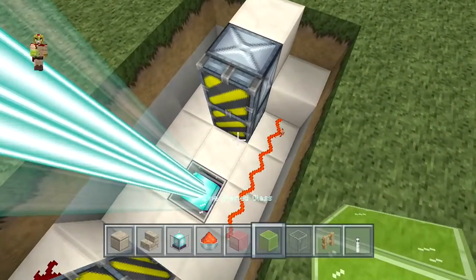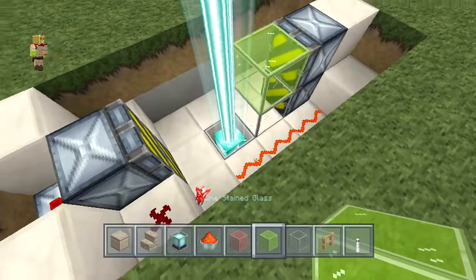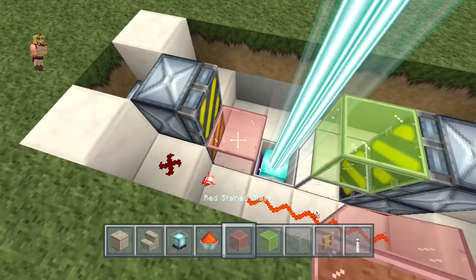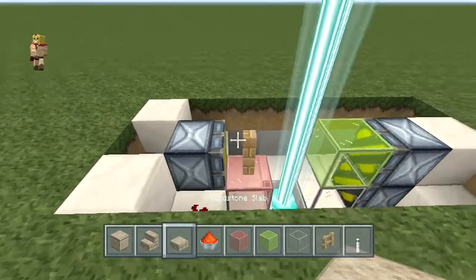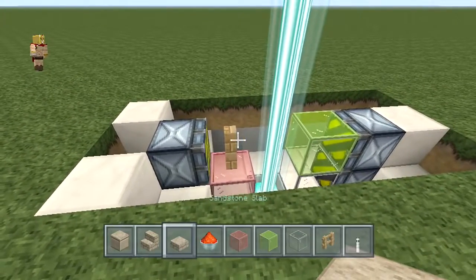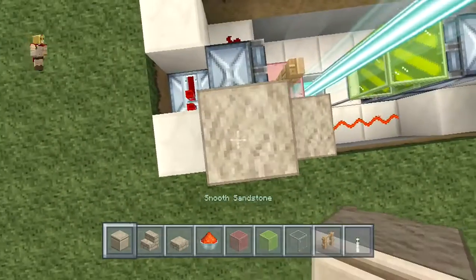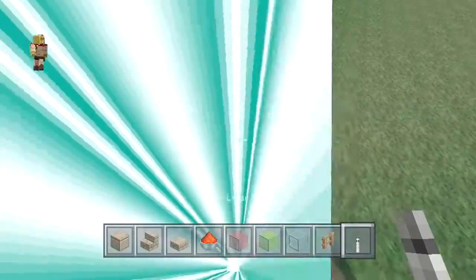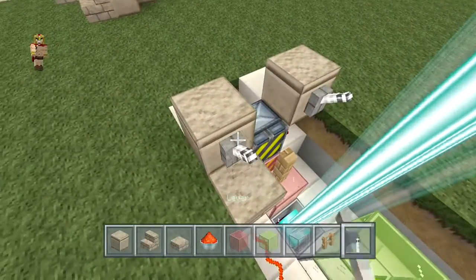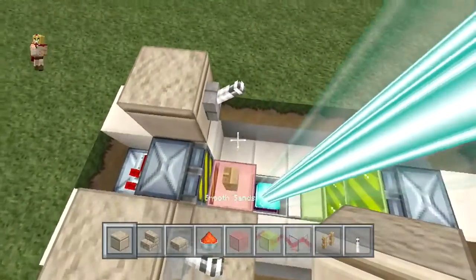Now we're going to get your glass of choice. Put one clear glass — I'm going to use green for this example — then place some red glass there and a fence right on top. Then you can place one half slab in front of it, a block of your choice on top and right there as well. In front of those blocks, make sure you place the lever.